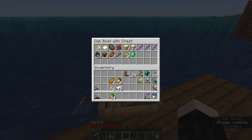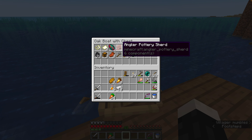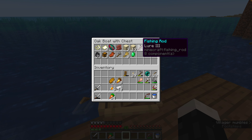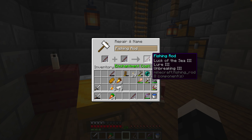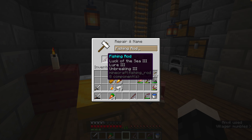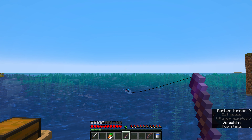We found a sniffer egg, which was really unexpected. We found some pottery sherds and then some really awesome fishing rods. I combined all those fishing rods and I came up with a perfect fishing rod, which I then took out and did a little bit of fishing.